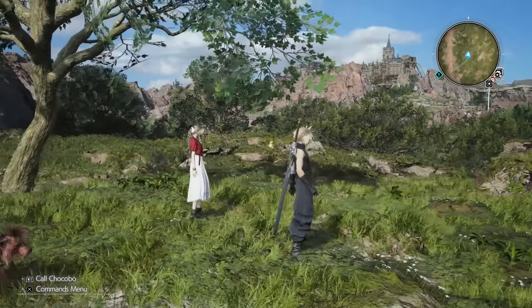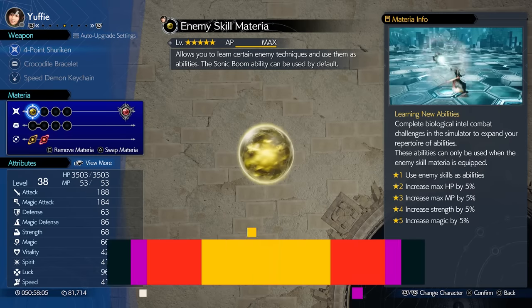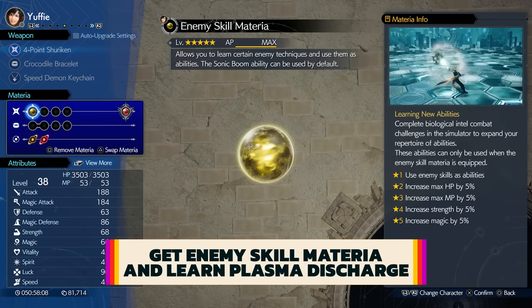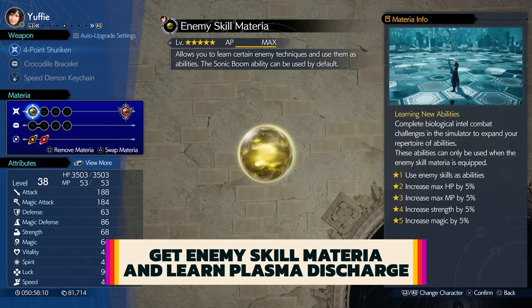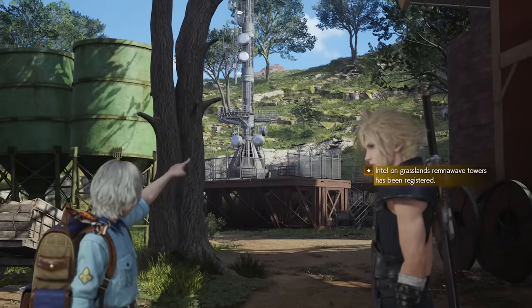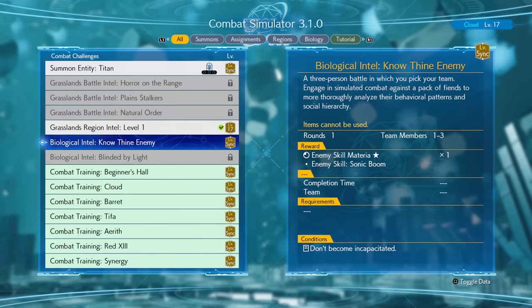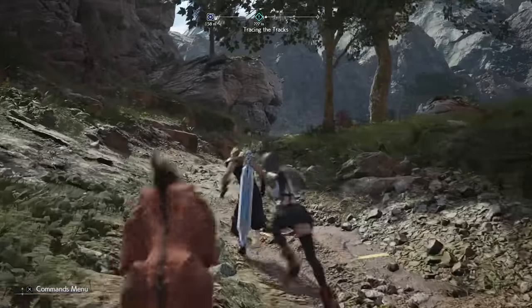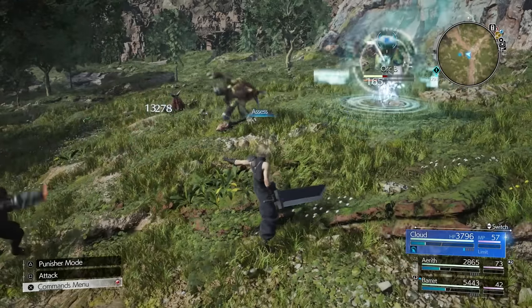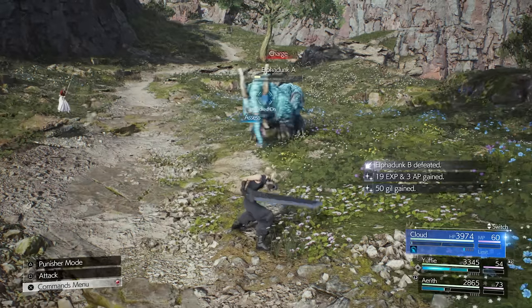First, there's some prep work you can do early to expedite the process once she lands in your party. The most important part of this build is you need to focus on getting the Enemy Skill materia and learn the enemy skill Plasma Discharge. You can get the Enemy Skill materia after first meeting and helping Chadly at the Chocobo farm, then entering the combat simulator and completing the mission Biological Intel: Know Thine Enemy. For Plasma Discharge, you have to do a bit of legwork by running around the entirety of the first area, the Grasslands, and using the Assess materia to scan 14 different monsters you come across.